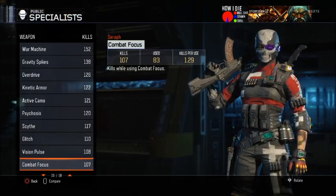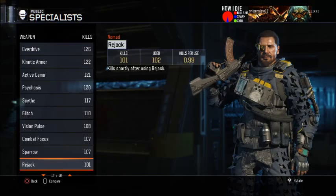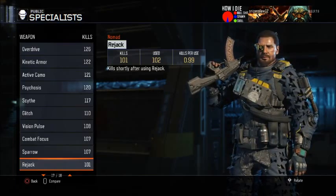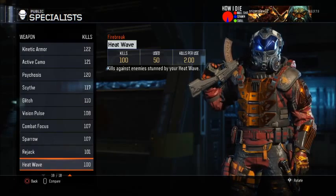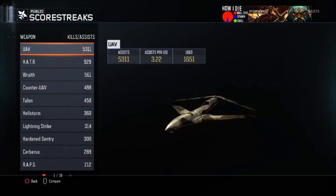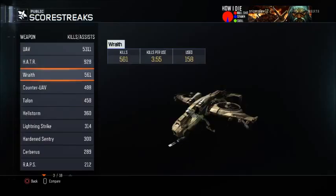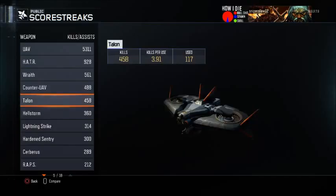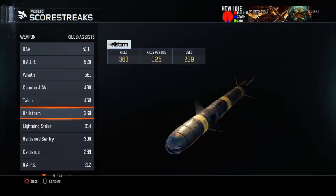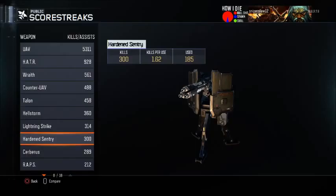Combat focus I usually use for capping flags more than getting kills — 1.29. Sparrow hasn't been used too much at 1.55. Rejack was absolute torture — nearly a 1 kill per use, absolutely awful. Heat wave was great — 100 kills with it and 2 kills per use. For score streaks: I've got 1,651 UAVs, 139 counter-UAVs, 158 RCXDs with 3.55 kills per use. I've got 100 kills with all lethal score streaks and I'm working on the non-lethals — I just have power core to go.